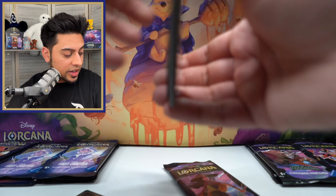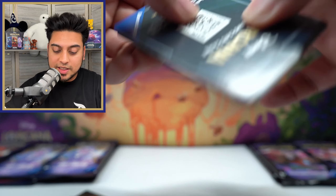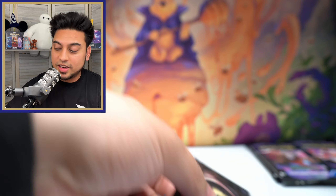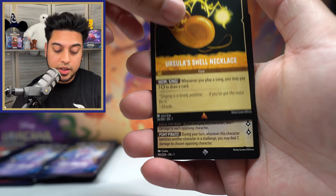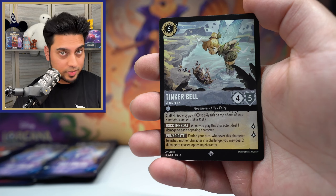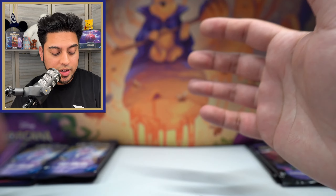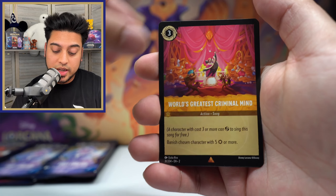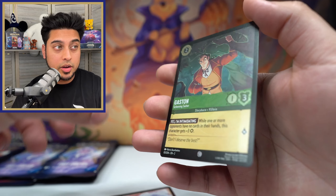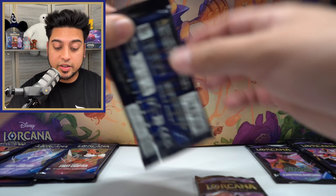Round sixteen: First Chapter pulls Ursula Shell Necklace, Tinkerbell Giant Fairy — which will help a lot — and Maleficent Sorcerer foil. Rise gets World's Greatest Criminal Mind, Sorcerer's Spell Book, and Guest On foil. Tinkerbell was just too big in this one, so First Chapter wins again and takes a commanding lead of nine to seven.